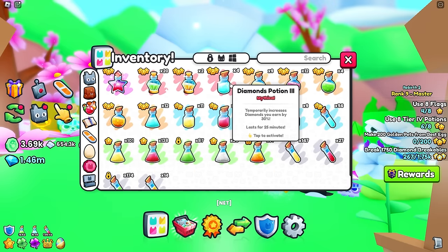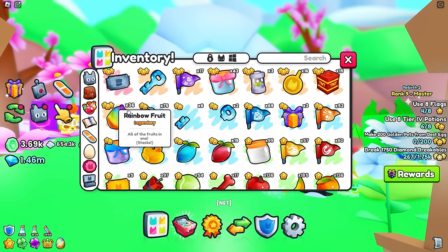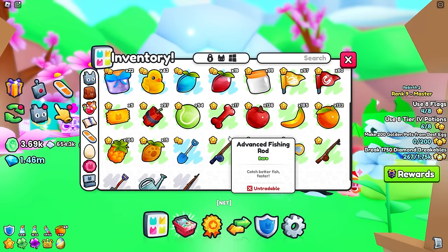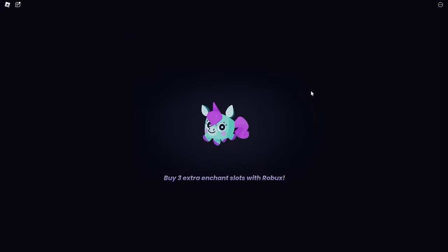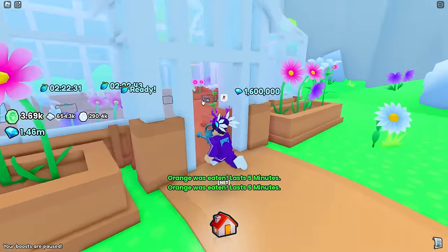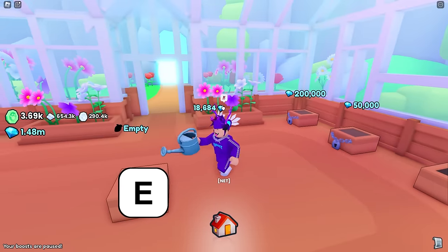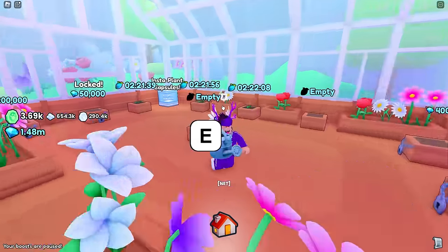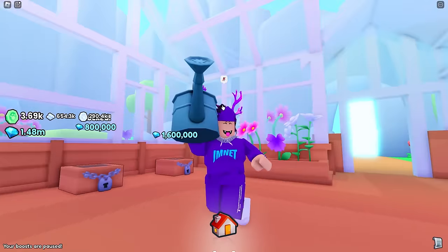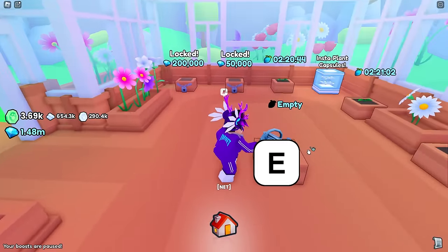I'll also add oranges — oranges give more diamonds. So before with no enchants we got 17,000. Now with the boost let's see how much we get. We got 18,684. It wasn't that much more than expected, but I think the drops vary — somewhere between 15 to 30k, and some people can get up to 30 to 40k.